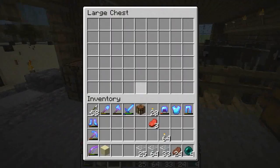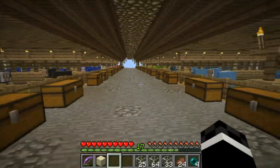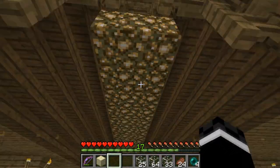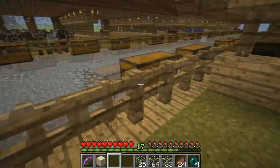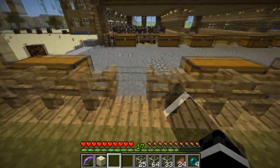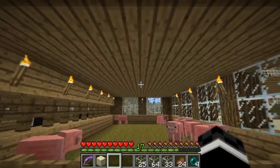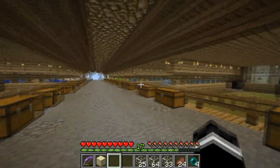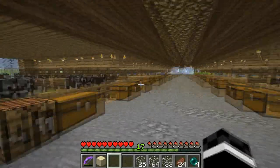I noticed earlier that one cow managed to escape somehow, but I put these posts in the corners and that's kept them all in since. I got all the supplies out of the chest I was using during construction. I put glowstone in here like fluorescent lighting going all the way down — I kind of like it. Unfortunately putting glowstone in the middle of the stalls didn't brighten them up at all, so the double floor was a bit of a waste of wood and time. But I could do something upstairs later.